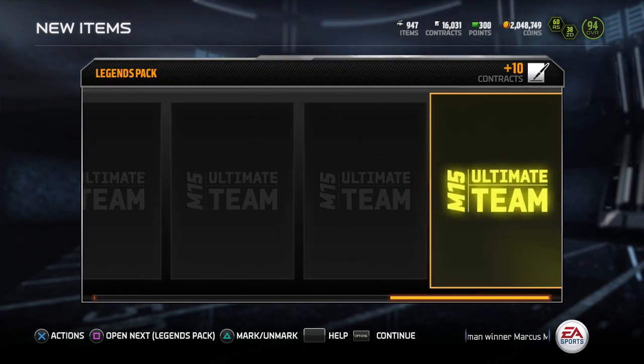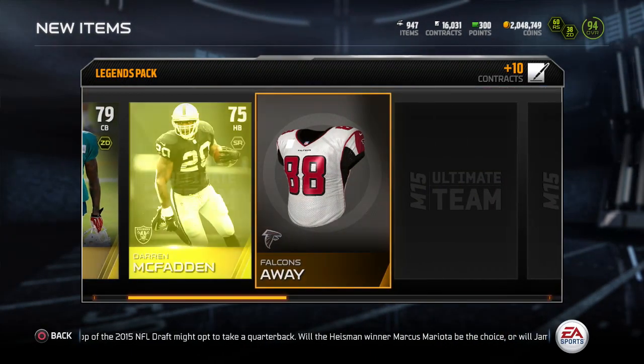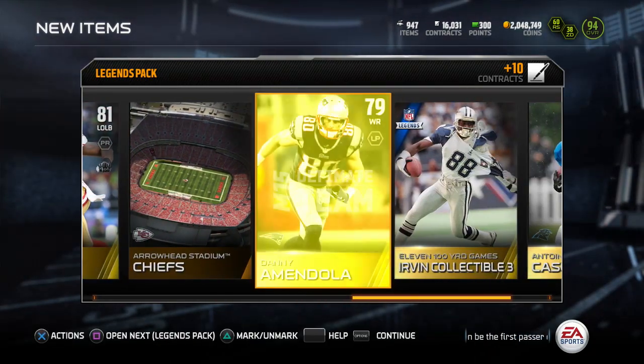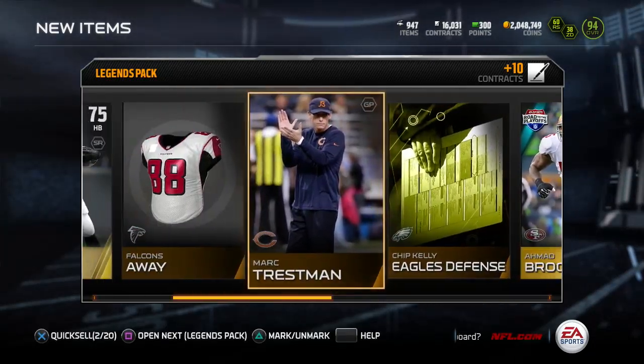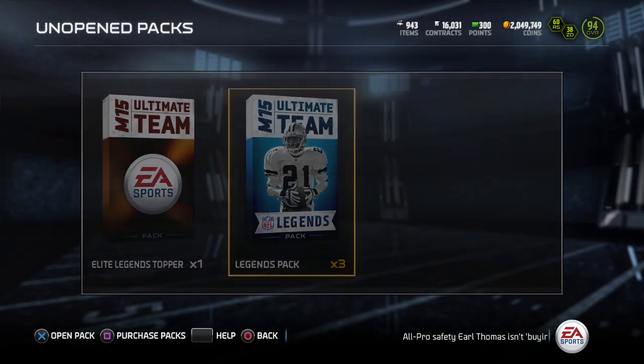We got four packs left. Courtland Finnegan, Antoine Kaysen, another Irving collectible - same one I've already pulled. Get a Mod Brooks and a Danny Amendola. I recently made some upgrades to my team, so as you guys can see I'm a 94 overall, so stay tuned for a lineup update because that'll be coming real soon.